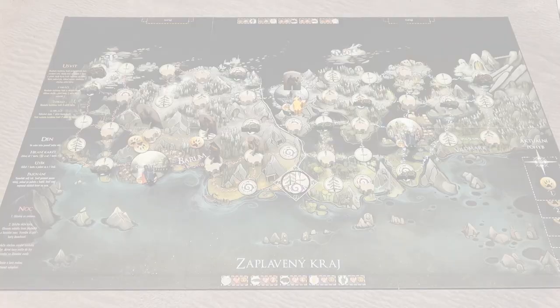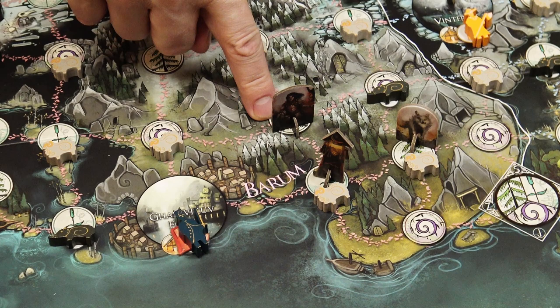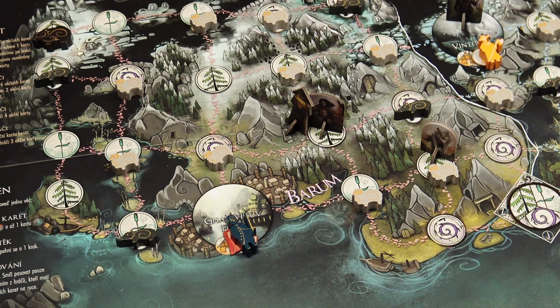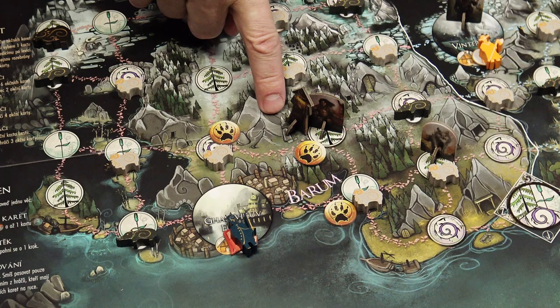Whenever the 'nearby' keyword is used, it means not only your current location but all adjacent locations as well — don't forget it also includes your current location. When a hunter is allowed to place a watchtower, place it on your current location unless stated otherwise. As long as the hunter is standing in the same location as the watchtower, any trails from all nearby locations are placed on the map. The watchtower doesn't reveal the beast itself — only the trails. Watchtowers can be attacked by the beast or by the summons, and any amount of damage removes the watchtower from the map. Destroyed watchtowers can be placed back on the map later if you take such an action.